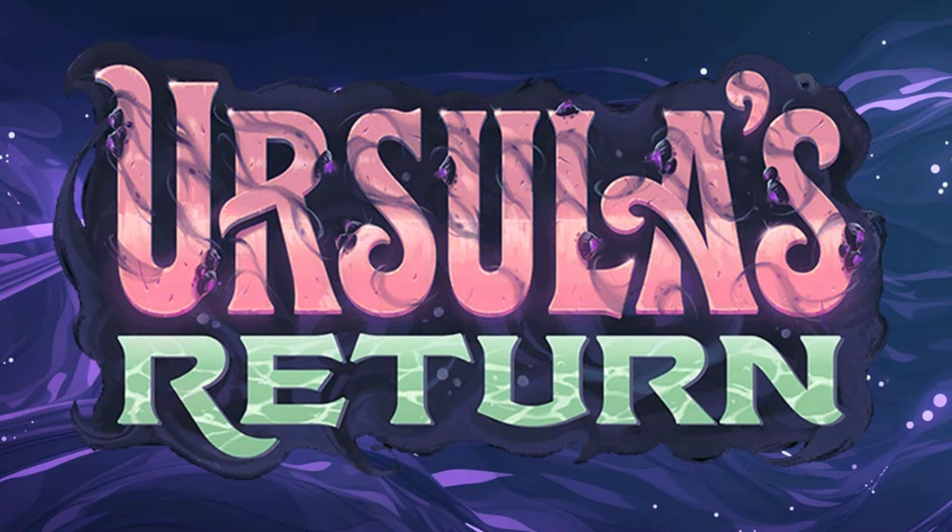In today's video I'm going to be opening up everything I have remaining from Chapter Four: Ursula's Return. I did a video where I opened all my blister packs, but last weekend while organizing I found two troves and about 14 blister packs. Since Chapter Five is out and needs to be my main focus, I've got to get all this Chapter Four opened and out of my way, hopefully traded for everything I need from Chapter Five.